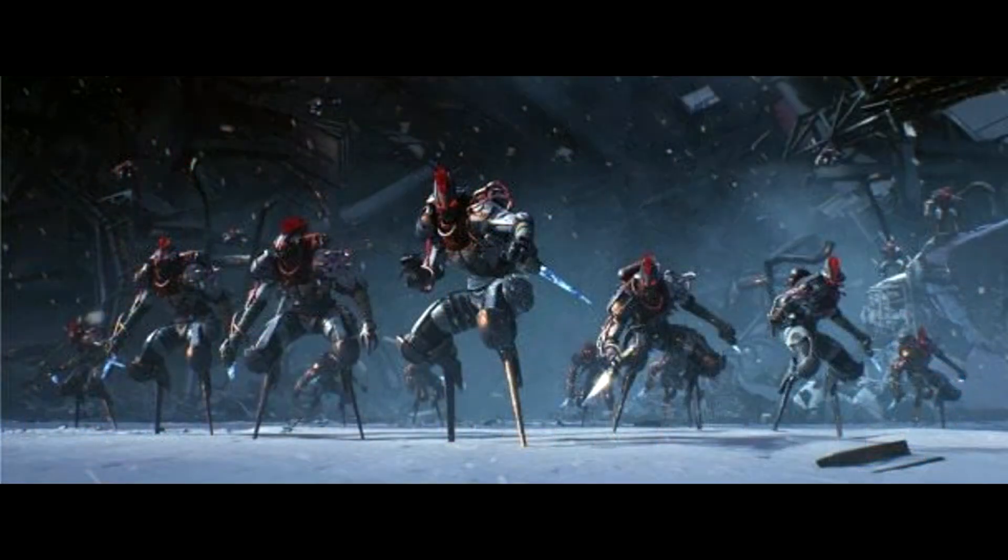Next up are the Dreg Splicers — the brand new dregs. Dregs now have peg legs, as you can see in the image, and will run a lot faster. They throw a unique grenade — a red ball with a cloud explosion. If you kill them with a headshot, there's a chance to spawn a Death Seeker, which will slowly chase whoever killed them. That's insane.